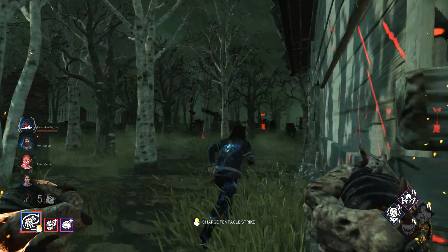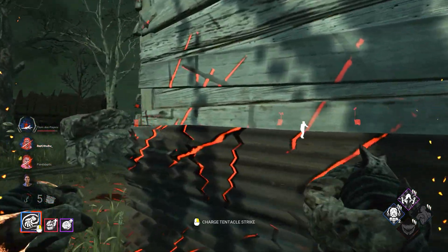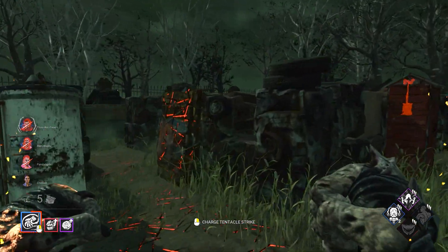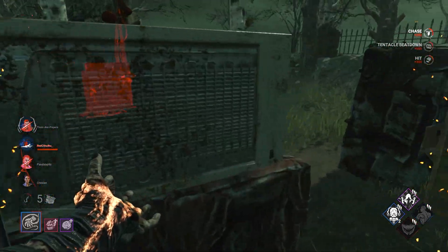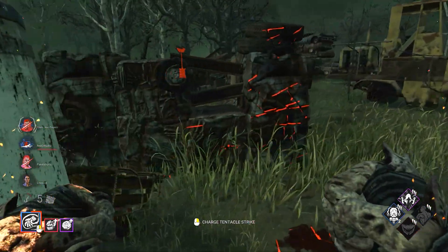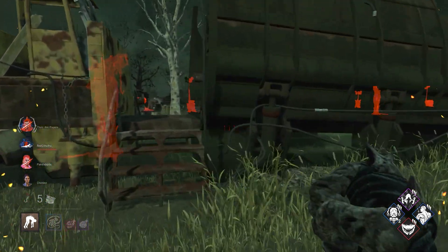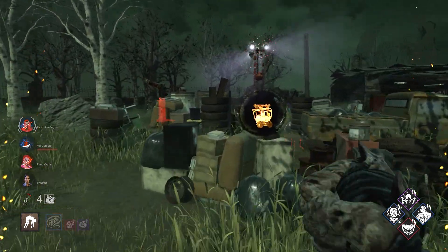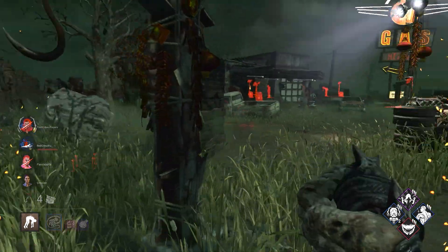I might just go for a normal punch here — get the save stacks. That dude got picked up; they might have some communication. Nice! Okay, that was good decision making. They might get the gen done over here. They did — I was just bringing him as much as I can so I can get that Starstruck love.